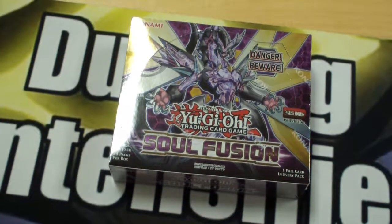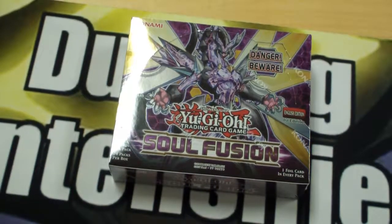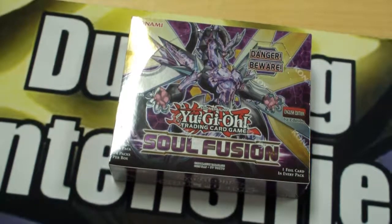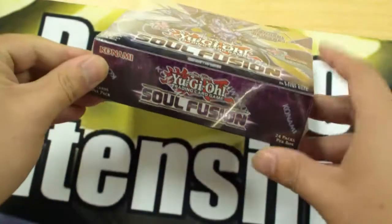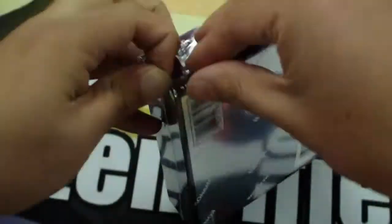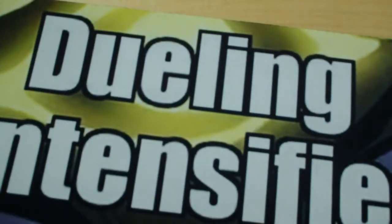Welcome to Extra Fit tonight. The spicy deck I promised in my last and very first deck profile is ready, and if we do well enough, we'll have a deck profile of that later on. But without further ado, I can't contain my excitement, so I'm going to go ahead and pop this open. Please enjoy the Dueling Intensifies mat — InkedGames.com, customize your own play mat. They did not pay me to say that, I just really enjoyed their service.